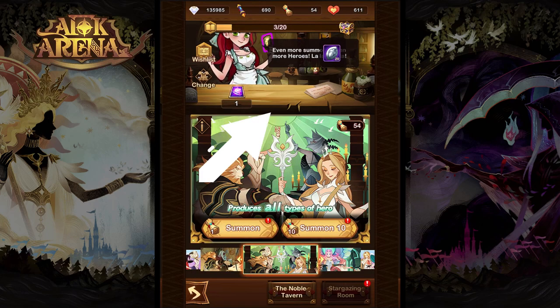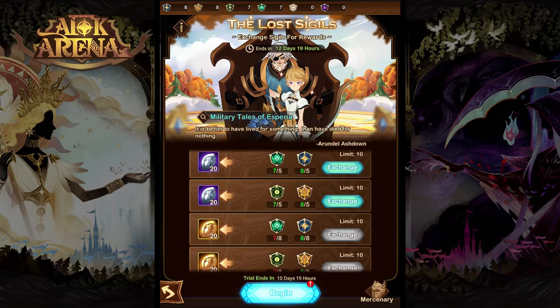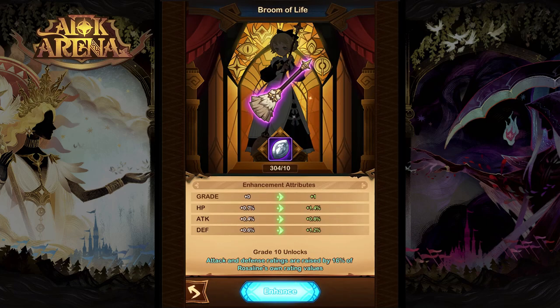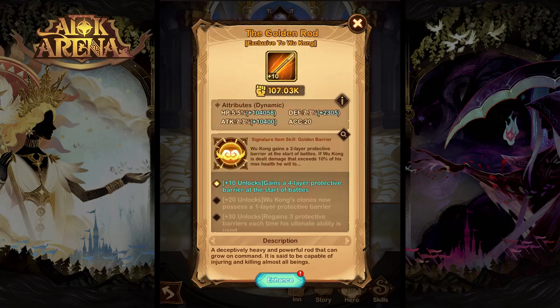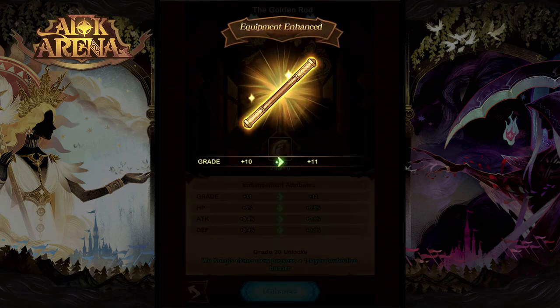To obtain these emblems, you will be getting them from doing summons, the shop, and also from a lot of special events in the game. To get to level 10 signature item, you will need purple emblems — these are going to be the most abundant and easy to get. To get to level 20, you're going to need the gold emblems, which are a little bit harder to get but still fairly reasonable.